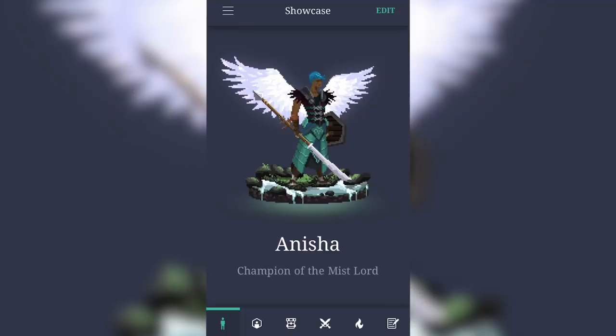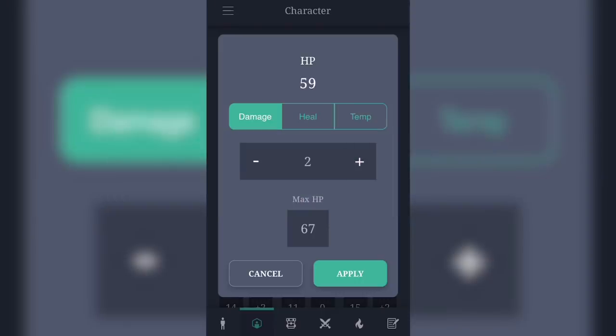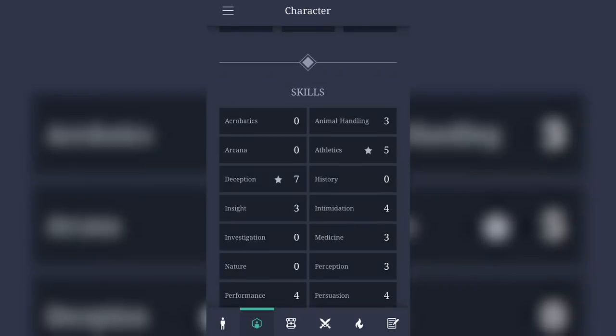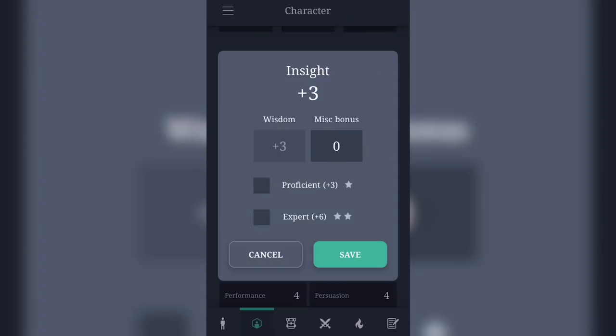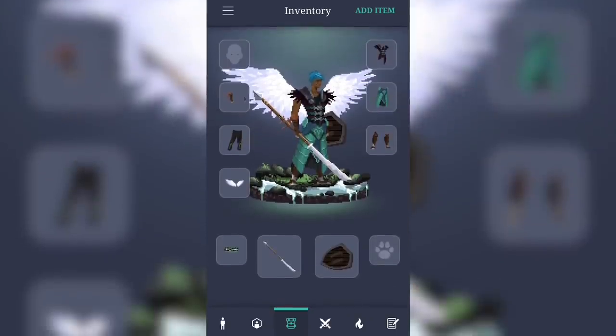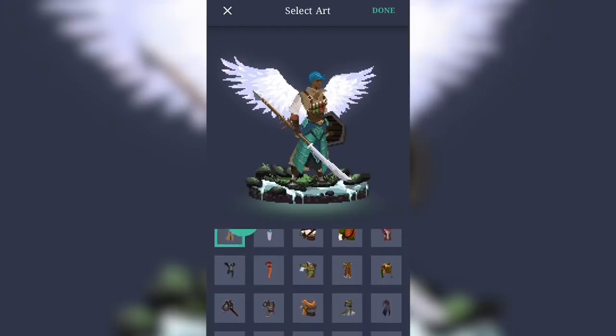Hey everyone, Brian here, bringing you today's sponsor, Reroll.co. Many of us want to see our D&D characters come to life in a variety of art styles, but not all of us are good at drawing. Fortunately, our friends at Reroll are here to help. Reroll is a character building app that allows you to build your D&D character in an 8-bit pixel art style using the 5th edition SRD content.